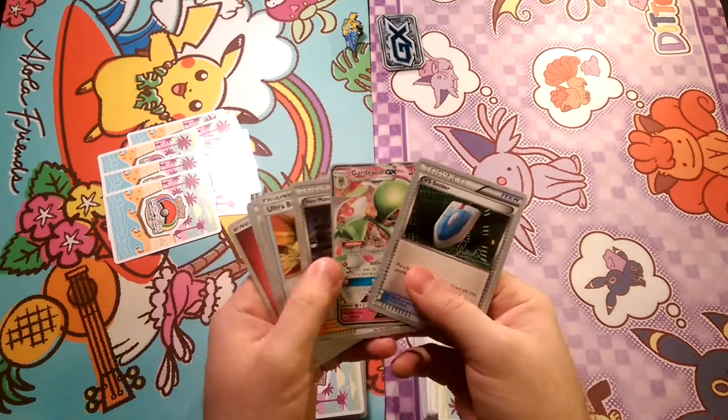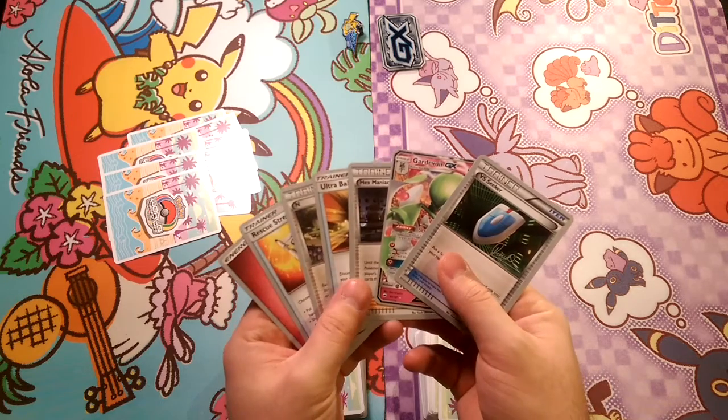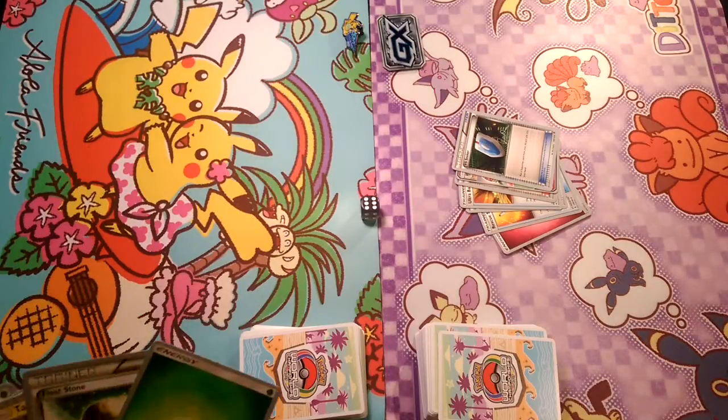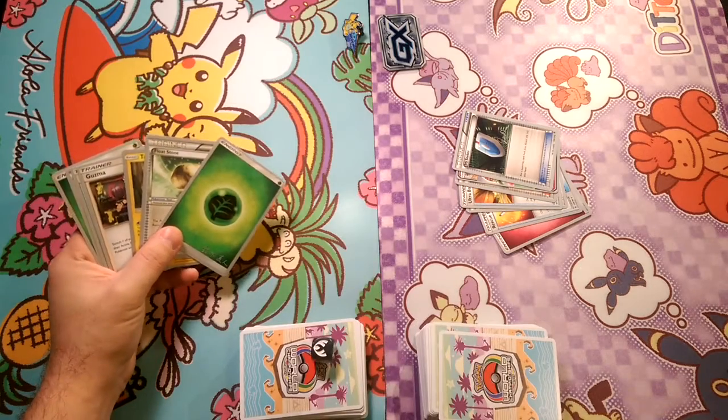So let's see what cards we have. We started off with an Ultra Ball and Hex Maniac, and a Gardevoir — so that is a Mulligan. And on this side, which means we're going to start with an extra card on the Galissapod side.